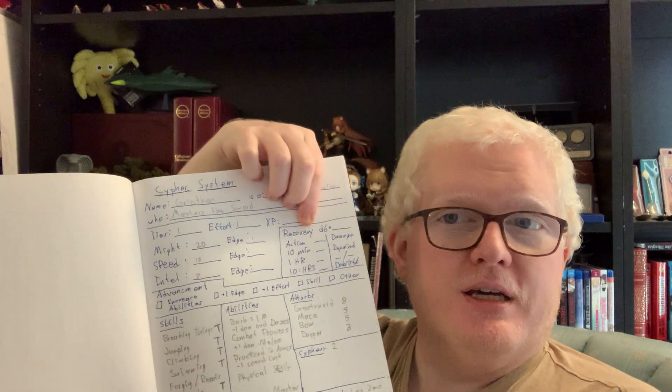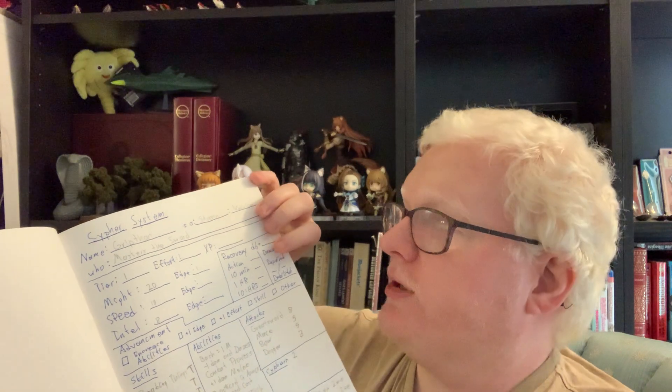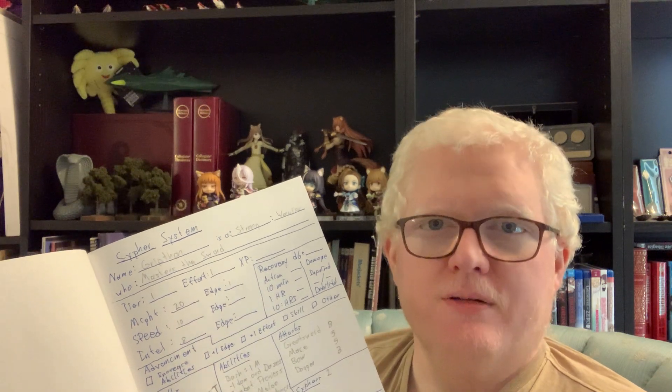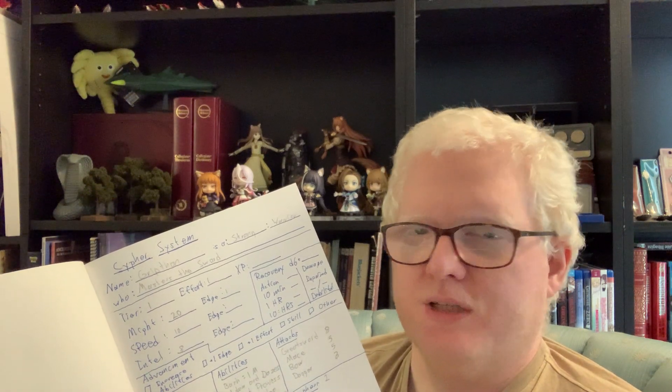From there, there are the recovery dice, which is usually a d6 plus whatever modifiers you get as you go up tiers. There are three or four different times you can roll your recovery dice: you can do recovery as an action spending your turn recovering, as a ten-minute recovery where your character spends ten minutes resting, there's a one-hour rest like a lunch break in the middle of adventuring, and then the ten-hour rest — basically when you're off shift, sleeping six to eight hours, with the rest of the time spent eating, drinking, planning, caring for equipment, and generally relaxing. When you finish that, you roll your d6 plus modifier to recover your ability points.